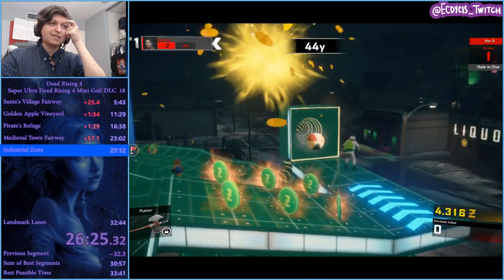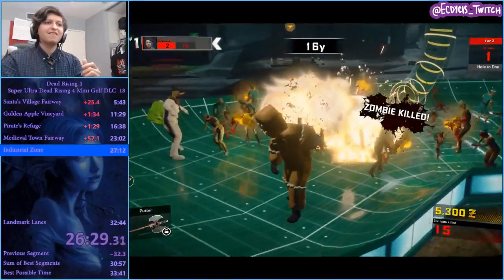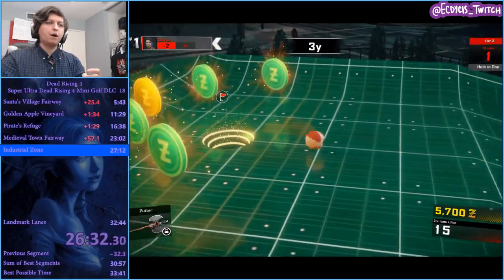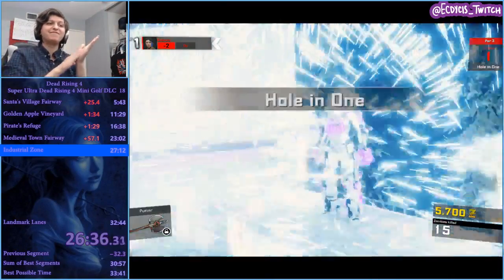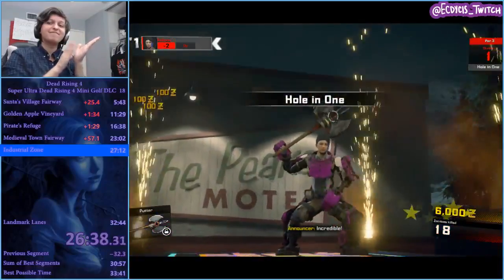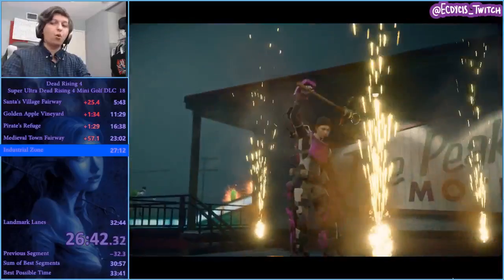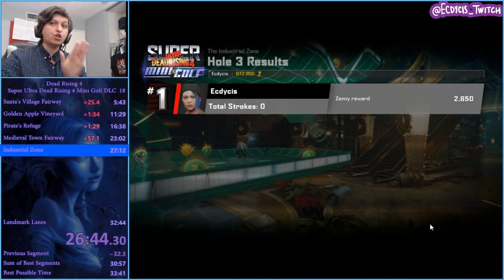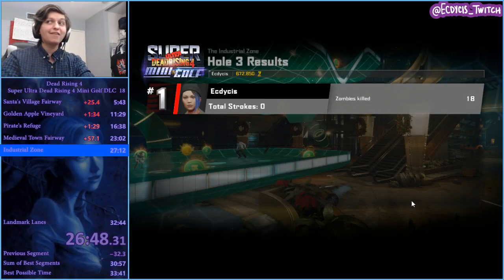I got the skip — oh my god, I got it! So you can get the skip if you manage to launch the putter forward, and that's a hole in one! The way the skip works is because you can only use the putter there, so you have to actually launch it off the ramp onto the turbo pad to go into the hole. And that was pretty good.